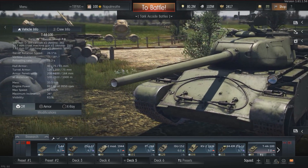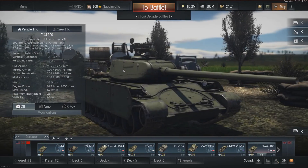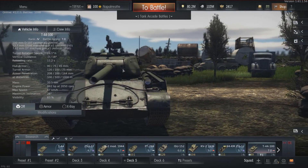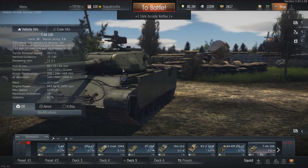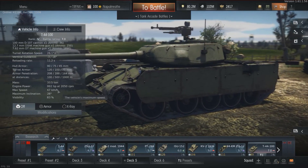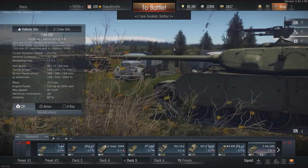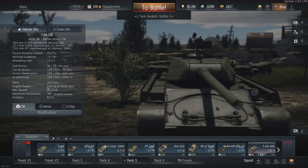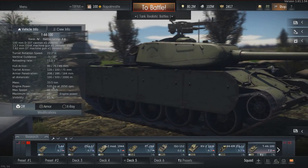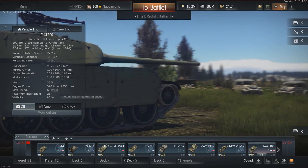The mobility of this tank is very good. In arcade we have nearly 1000 horsepower for 33.5 tonnes — better stats than many light tanks — with a top speed of 67 km/h that really highlights the importance of the brake system. In realistic battles we halve the horsepower to around 15-16 hp/tonne, which is still good, with a top speed of 60 km/h.